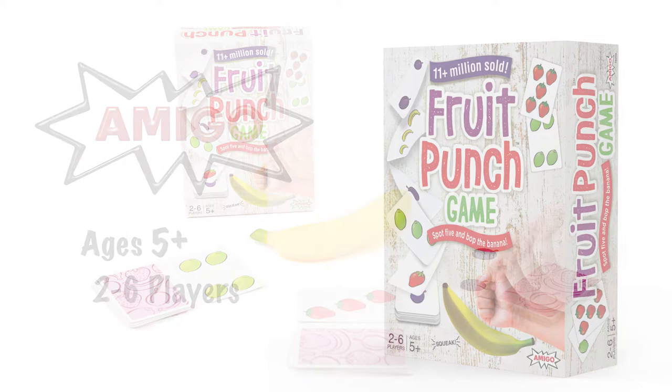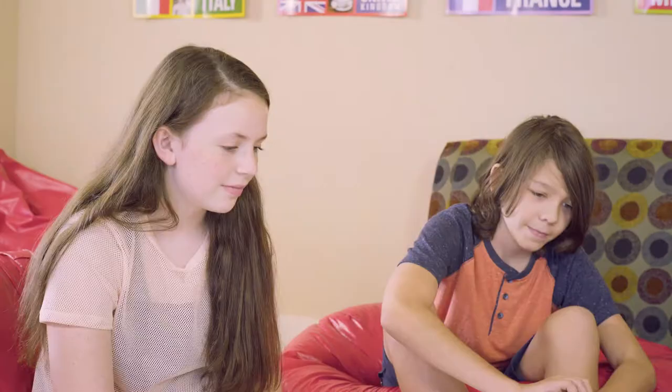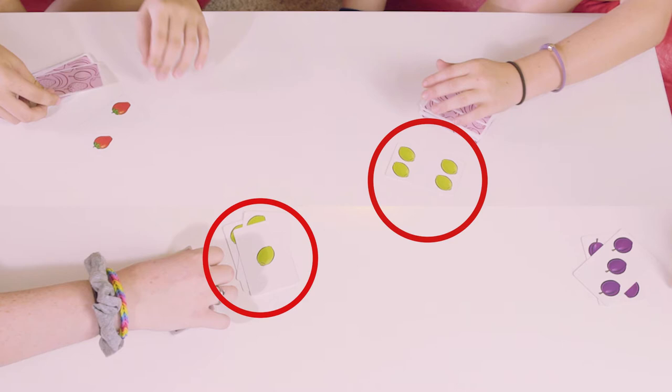Fruit Punch from Amigo Games. Fruit Punch comes with 56 cards, 1 squeaky banana, and illustrated instructions. The object of Fruit Punch is to collect the most cards. Players collect cards by squeaking the banana when they see exactly 5 fruits of the same type shown on face-up cards.